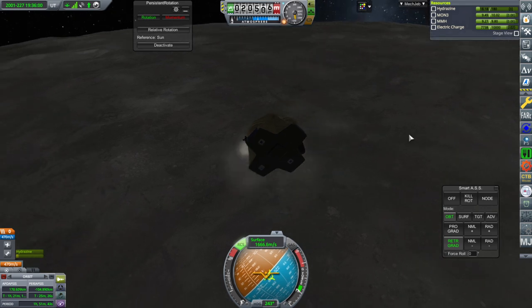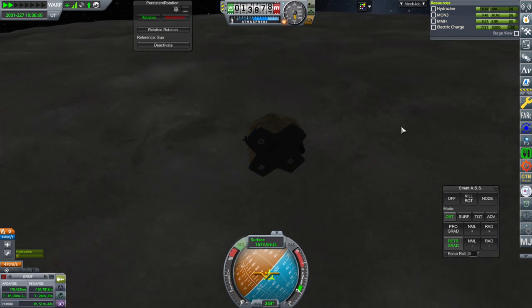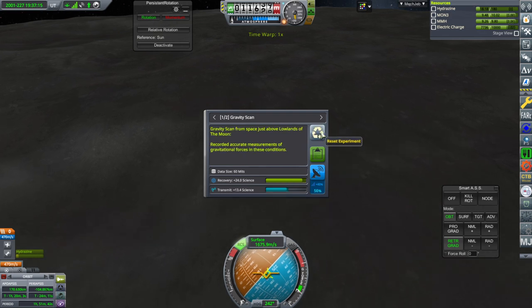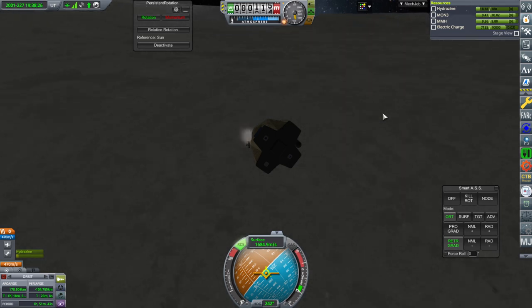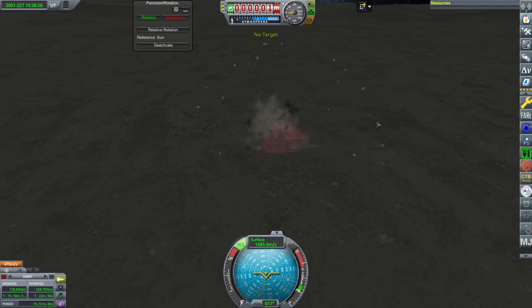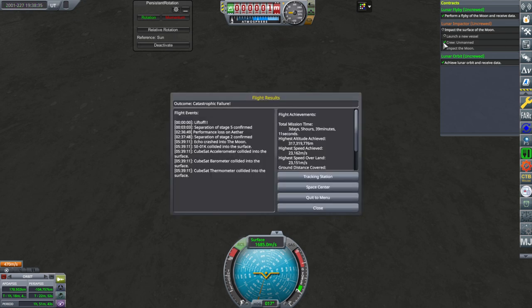I hate to say it about a probe but I'm rooting for you to be destroyed — if you survived that would be wrong. If we get really close we can get something — we got some more lowlands of the moon data, transmit. Very much disposed of — impactor done! But it says 'launch a new vessel' — we did launch a new vessel though, it didn't count it. We launched this after we got the contract, but maybe it didn't like the fact that we did other things with it.